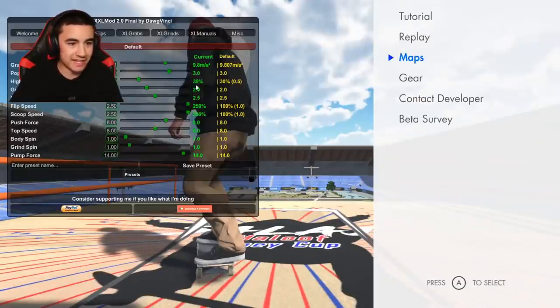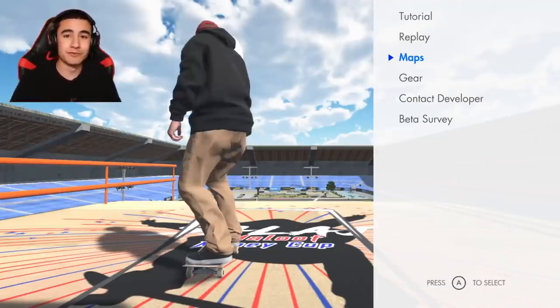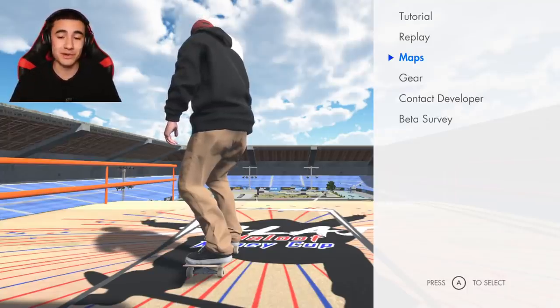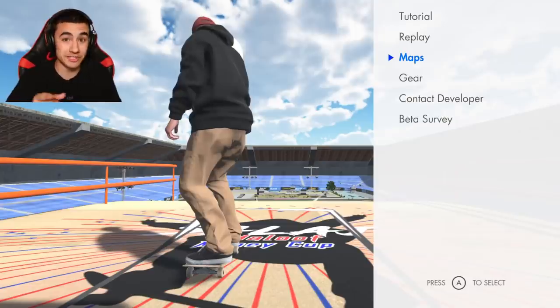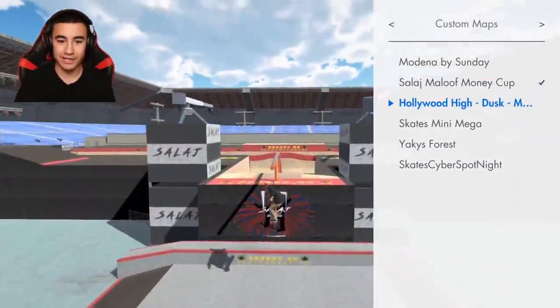I'm going to switch all these back to default real quick. There we go and we're going to try out some other maps. By the way all the maps and mods come from the Skater XL Discord. I'll put a link down in the description if you'd like to join the Discord and get all these maps and mods for yourself. I have a pretty good amount of maps downloaded - we're going to start with Hollywood High.